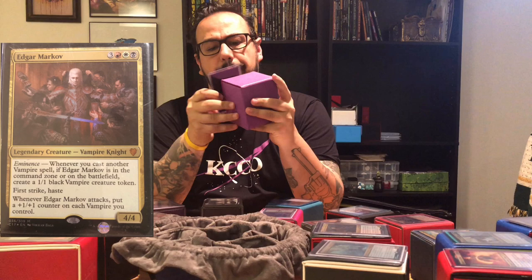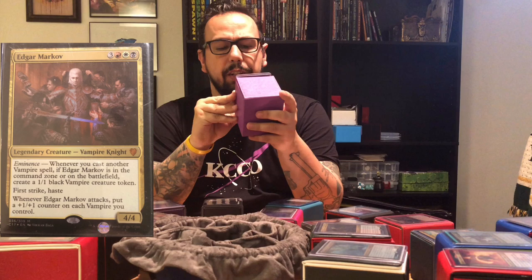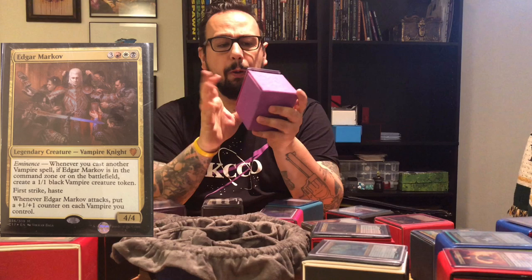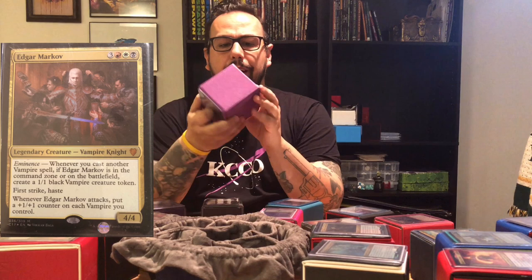Number 16 is going to be Edgar Markov, Tribal Vampires. I think this is one of the few cards I kept from the pre-con that came out for vampires a few years back. He is a 4/4, three, red, white, black for a legendary vampire knight. He uses the eminence trigger — whenever you cast a vampire spell, if he is in your command zone or on the battlefield, create a 1/1 black vampire creature token. He has first strike and haste, and whenever Edgar Markov attacks, you may put a +1/+1 counter on each vampire you control. Vampires are a lot of fun — sometimes a little overpowered depending on the hand and the cards you pull, but a lot of fun to play and I really enjoy my vampire deck.